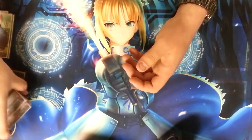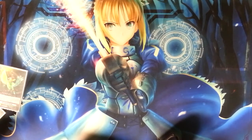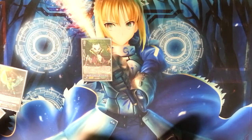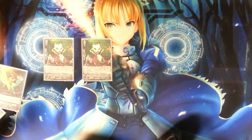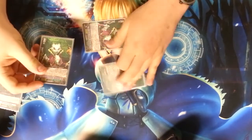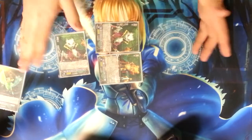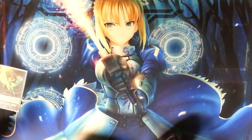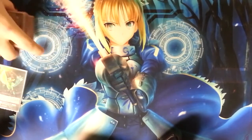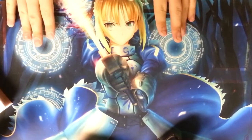Basically what this deck does is constant pluses. Every turn after you legion and have a Researcher Fox on the field, you're always going to plus one every turn — you attack, get power, this dies, you draw a card, you search for another one, so that's a plus one. And you shuffle back triggers, which gives you more chances at triggers. It's a very attrition-based deck, but it works well. I can't wait for support from G-Booster 2 because Great Nature just gets even better. But until then, talk to you guys later — take care.